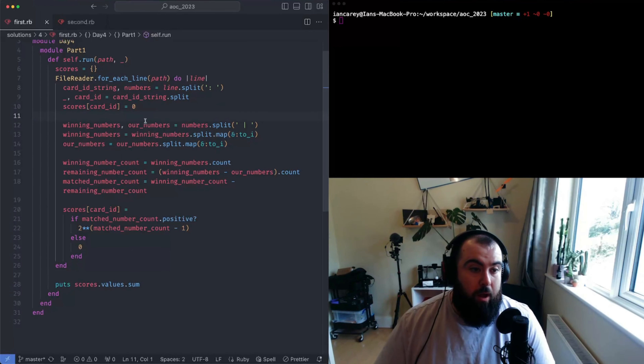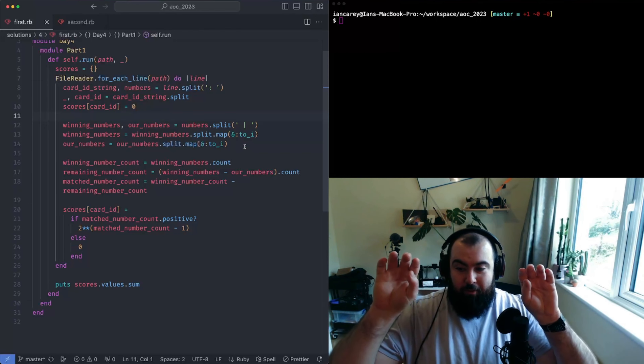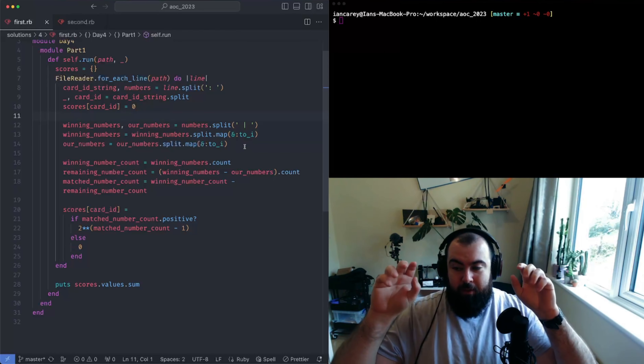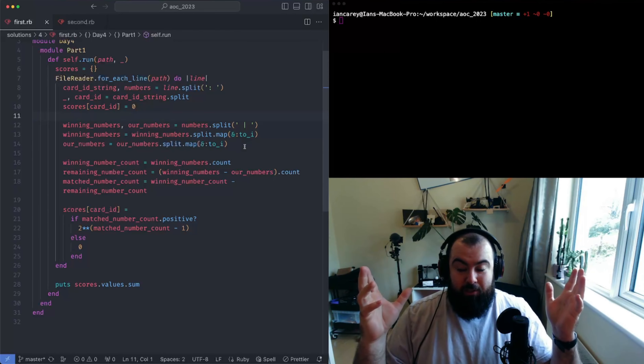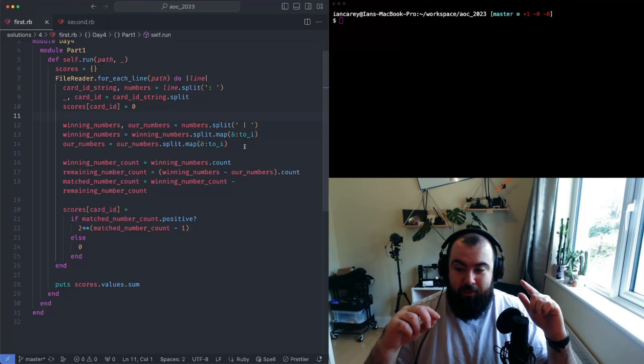Now we need to get our numbers separated out. This is just basic string splitting - we split it out to get a list of winning numbers and a list of our numbers. Then two map operations with another split give us just the integer values of each of those numbers. Now we effectively have two arrays of numbers and we want to figure out how many of one is contained in the other.